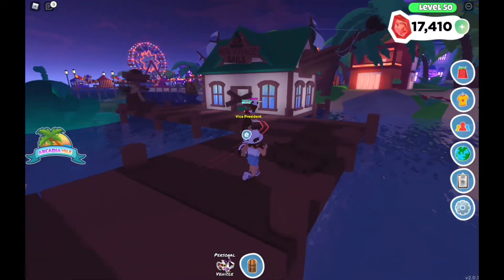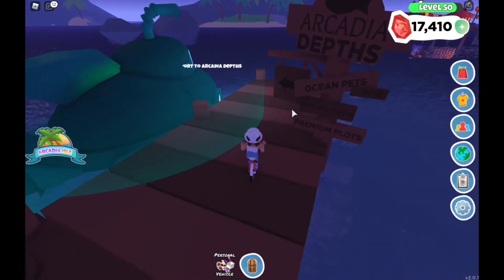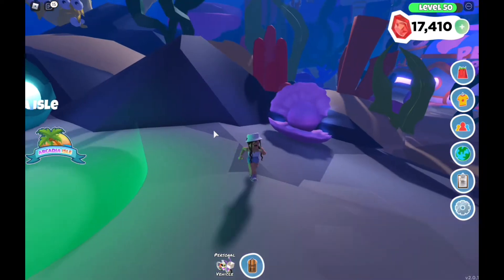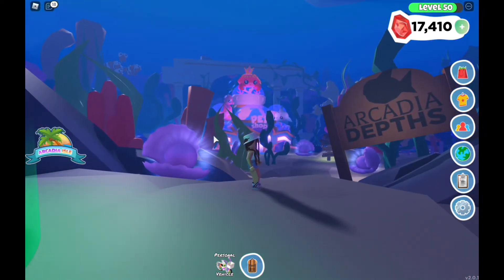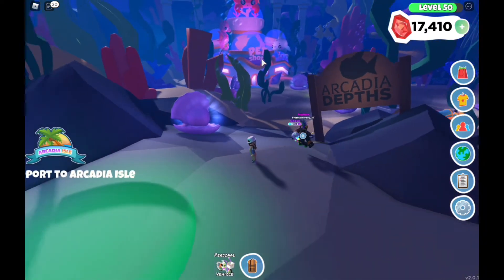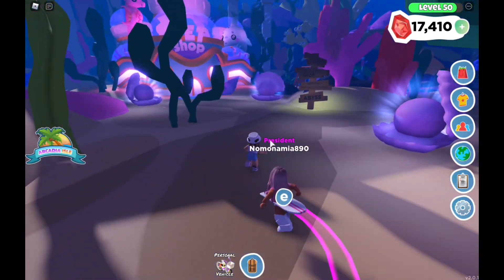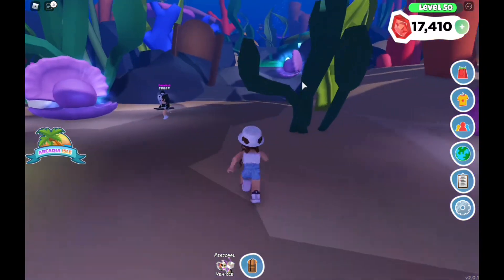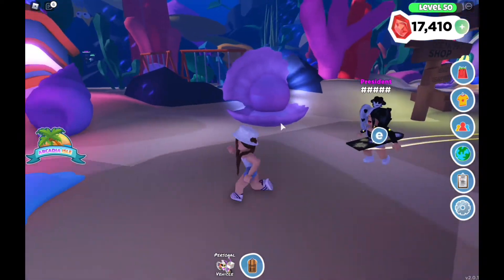Here we are at Arcadia Isle. It says Arcadia Depths — let's go in and see what we can find. This is so cool! In Arcadia Depths you can see the pet shop right when you arrive. It looks super cool, but in today's video we're mostly just going to be taking a look at the new ocean pet shop since we're doing a pet pod battle. We're going to be doing it in here as well.